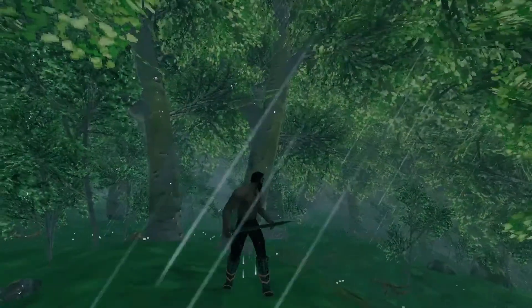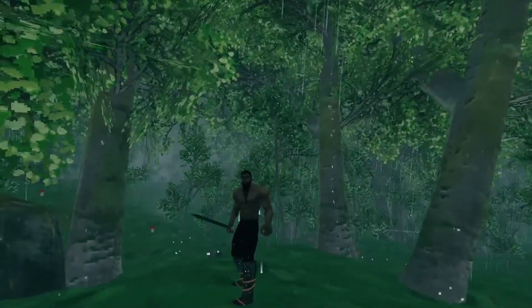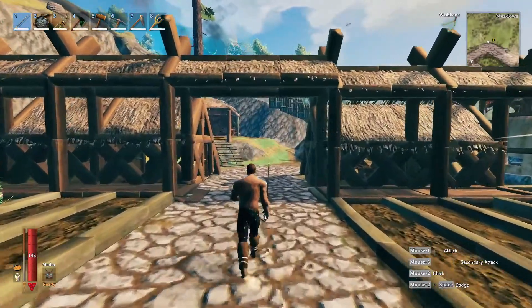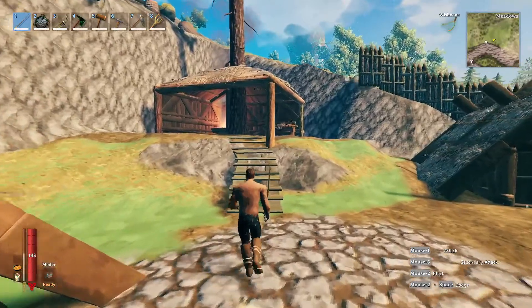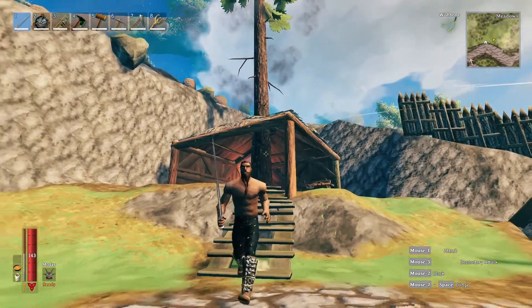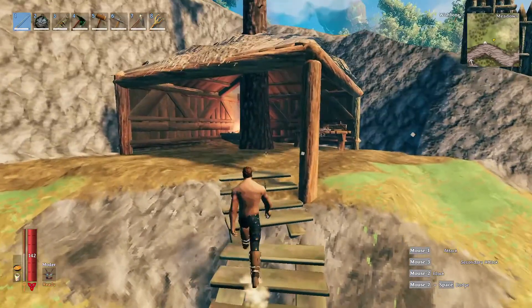I pray to the gods that you'll surely be high enough to ascend into the ranks of Valhalla. So now I will show you all that you need to master the art of the sword, and the bow, and the staff, and the club, and whatever you need. The secret is, it's a dojo.